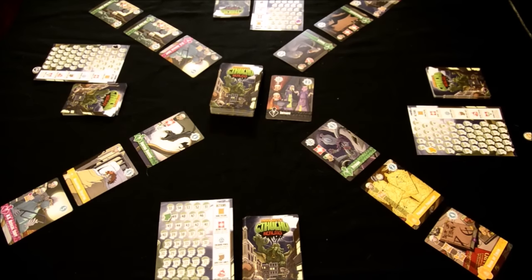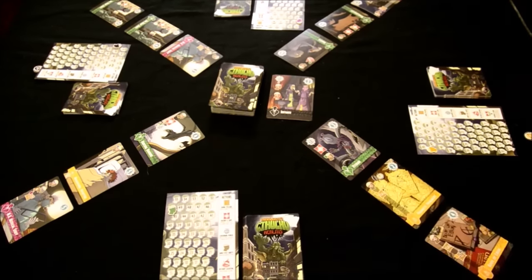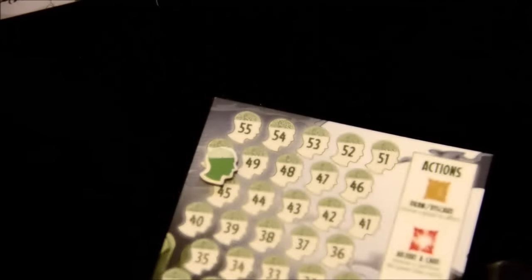The goal of Cthulhu Realms is to be either the last person left standing because you have driven all of the other players insane, or to have the most sanity remaining when the main deck of cards runs out. Every player has a little sheet in front of them where they can keep track of their sanity with a small tracker that actually looks like a brain.